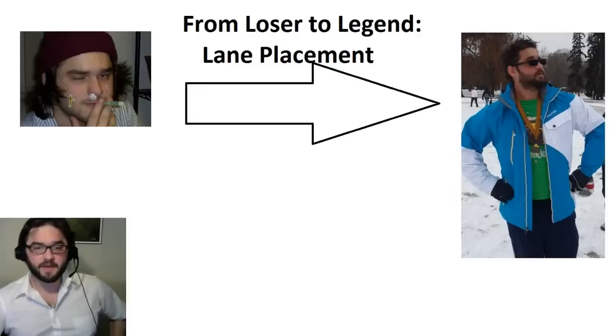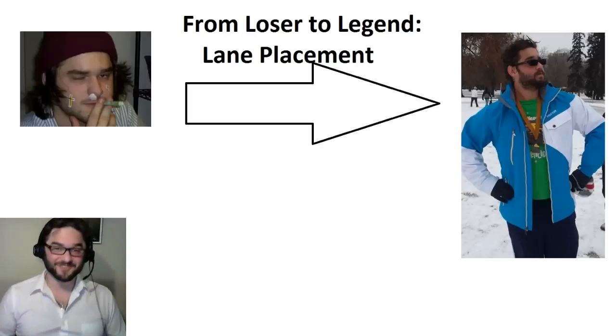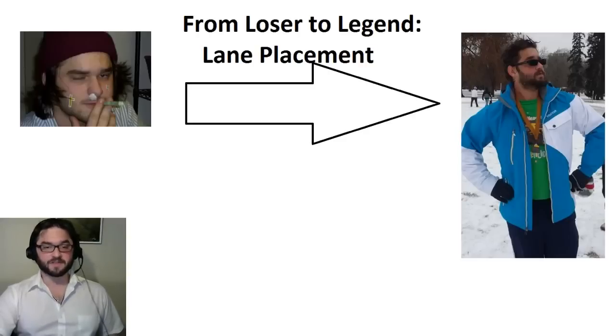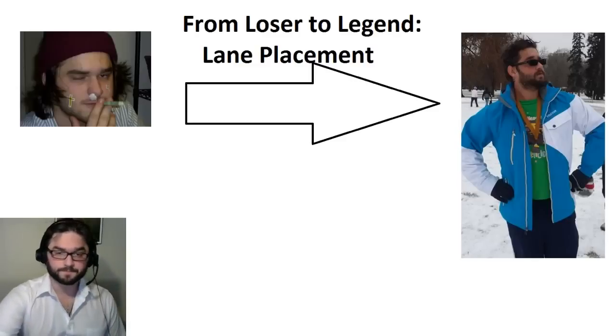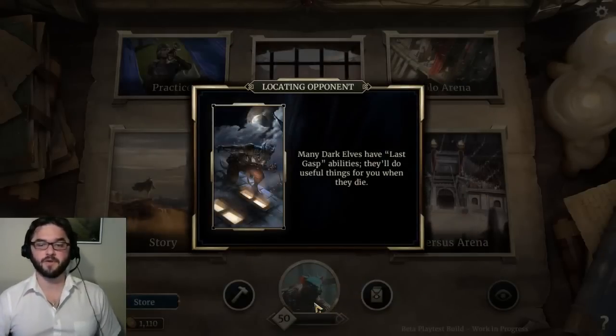Howdy folks, Justin here. Today for another episode of From Loser to Legend — to illustrate how lane placement works in Elder Scrolls Legends, we're going to hop into a game versus the AI with a deck that can play as an early aggressor or an early reactive deck. This will help you figure out when to pivot from placing creatures in one lane to the other. We'll be using the purple storm deck, a primarily mono-purple deck with a couple of yellow cards.